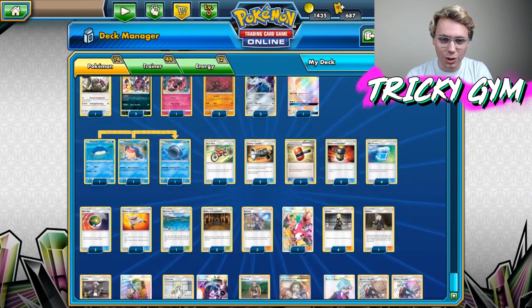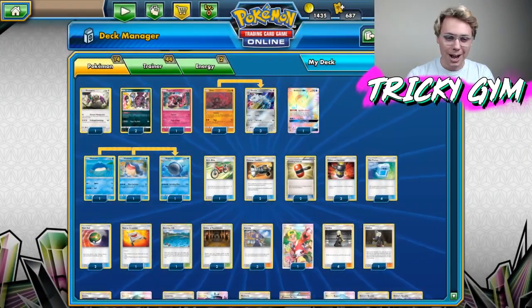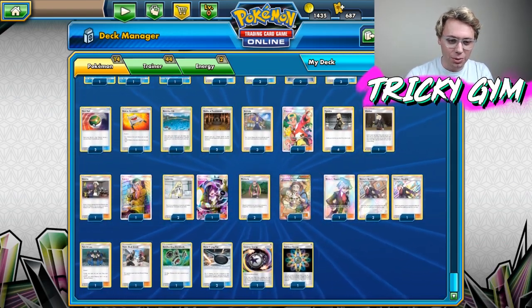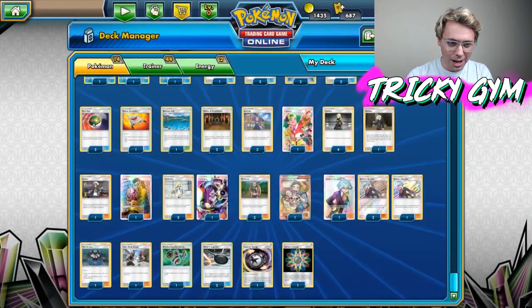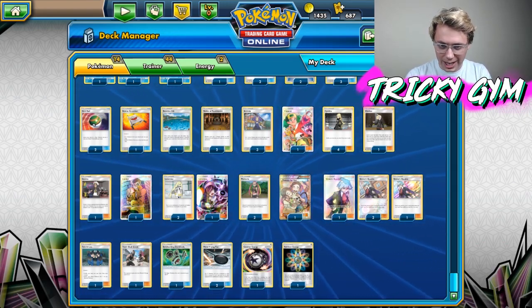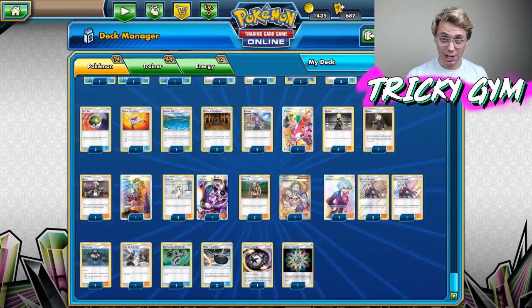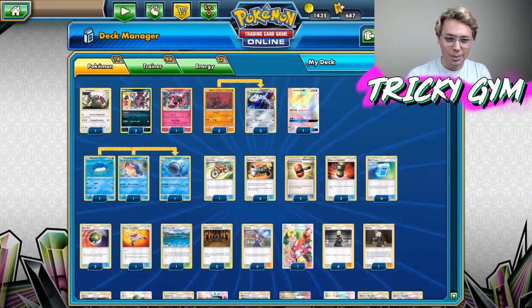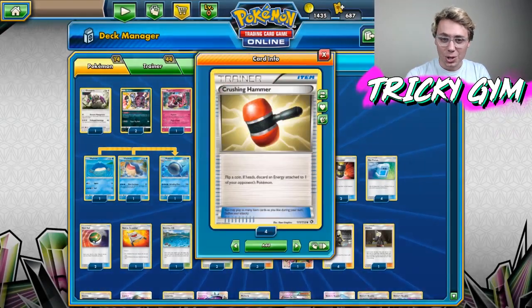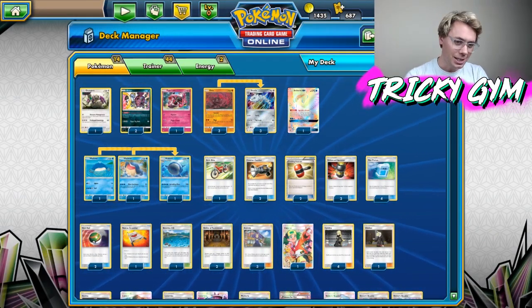If we take a look at this, it really looks pretty wild. We've got things such as one copy of Acro Bike — I don't actually know the reason, so maybe Sander could enlighten us. We've got a couple copies of Frying Pan, one Bodybuilding Dumbbells, one Counter Energy, one Rainbow Energy, four Steven's Resolve — which I could not find matching artworks on. We've got three copies of Lusamine, one Looker just in case you want to draw off the bottom of your deck, two copies of Shrine, and then a whole crazy cast of Pokemon. We only play two Crushing Hammers; most of our Hammers are Enhanced Hammers, two copies of Counter Catcher, lots of Max Potion.